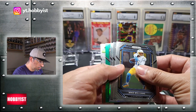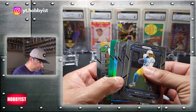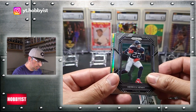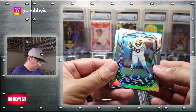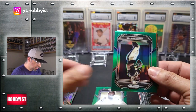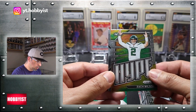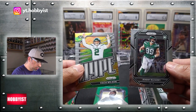And how many cards are in here? Oh my goodness — one, two, three, four, five, six. Wow, so we got six cards in this one. Mike Williams. Derrick Henry. And a Terrace Marshall Jr. on the silver. Nice. A Jameis Winston on the green. And a Zach Wilson — womp womp. And a Jeremy Ruckert base rookie.